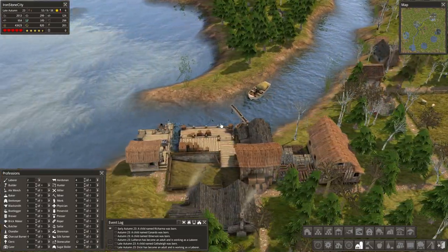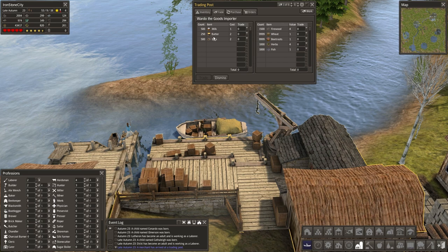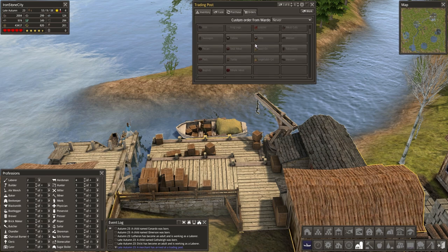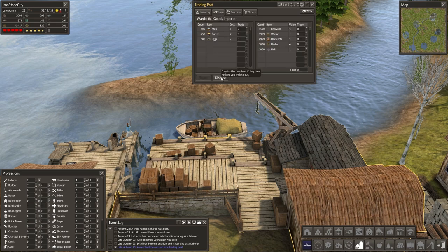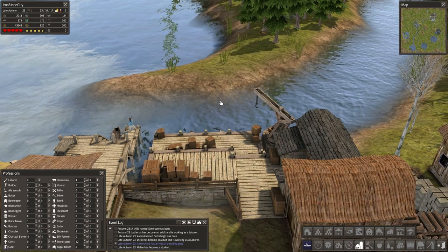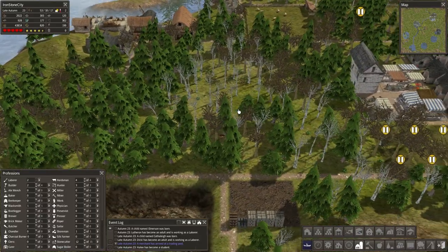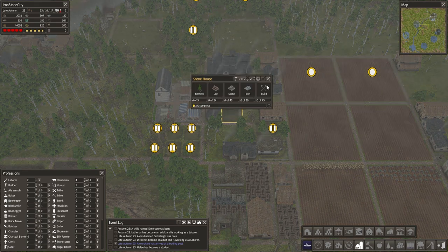Seems like the traders are coming very frequently — I appreciate that. Let's check him out. Milk, butter and eggs. I don't know if I really need milk or if people can consume milk like that. Whale meat — look at all that stuff. I just want some seeds, my friend. All these expensive food items you bring me don't really help because I have enough food as it is. Are you full already? Let's open up another one.